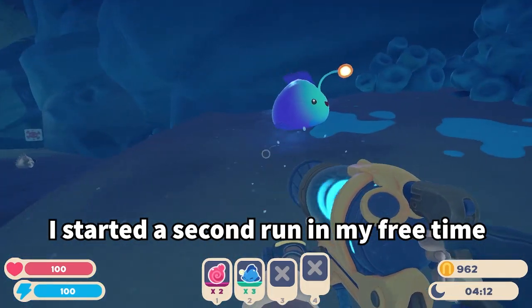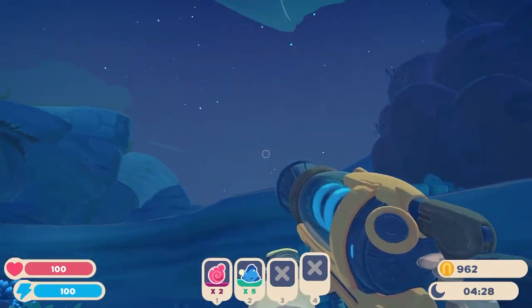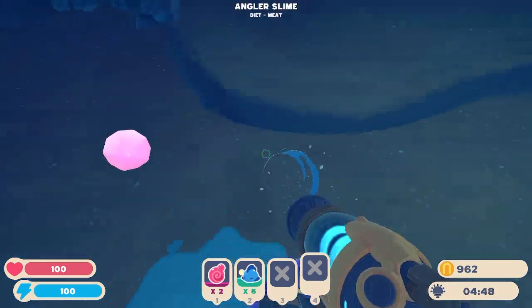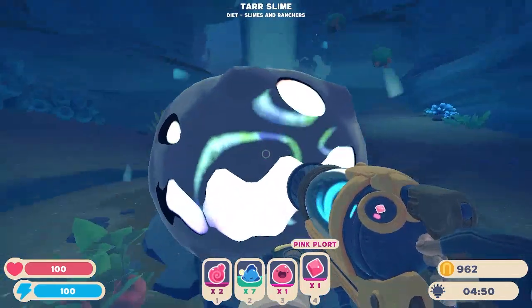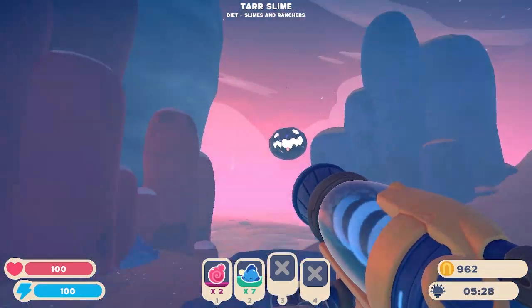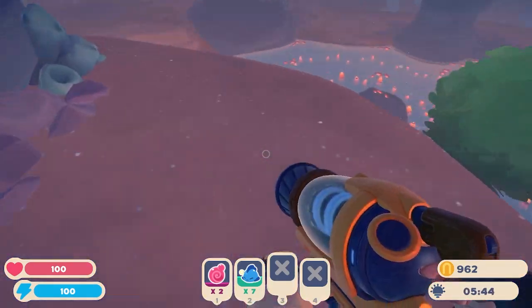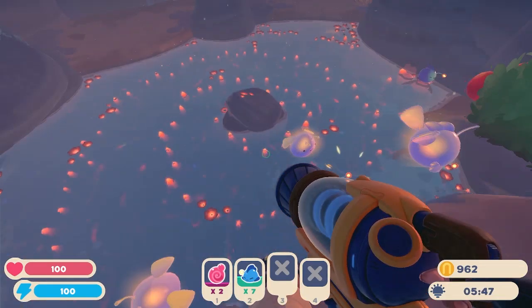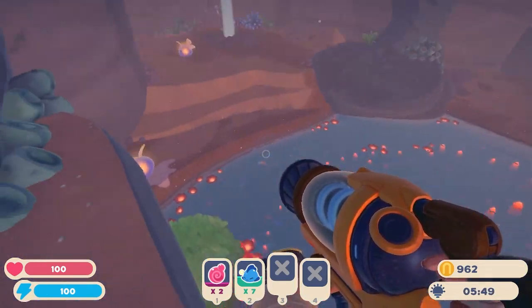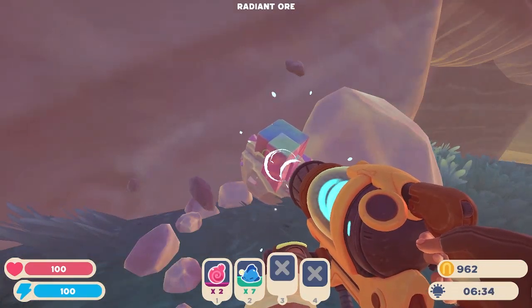I started a second run in my free time and I had already explored the world a little bit. I love the little geysers. Oh hello, little angry one — oi. No, sir. Uh-oh. Well, it's almost day — they'll be gone anyway. I forgot about this. Look at this little pool of water. I love this, it's so cool. Okay, there's one of the things I need — I need 10 of these for the jetpack. Oh, here's a cave I need.